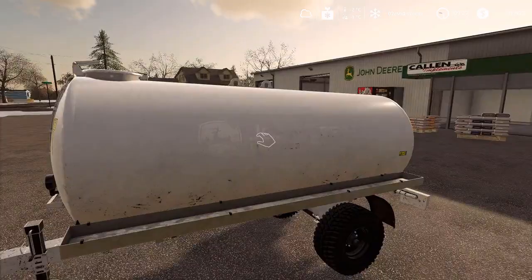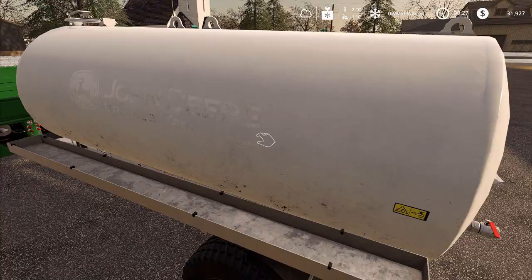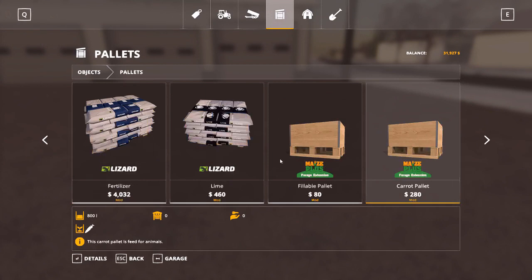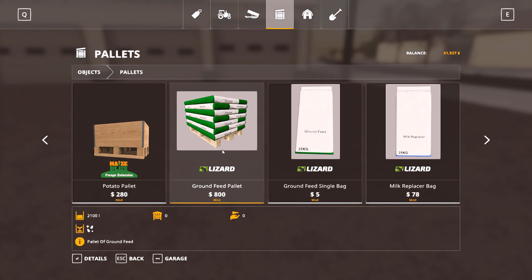I got this little gator pack from the LS Mod Company — I highly recommend getting it — but any tanker that can hold milk will hold milk replacer when it's mixed. The next step is to go to your pallets and buy milk replacer. If you've got a big operation you can buy by the skid, or just buy a single bag. You can also buy ground feed, either by the bag or by the skid, and you can mix your own ground feed — I'll show you how in a later video.